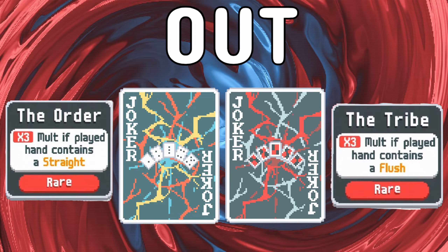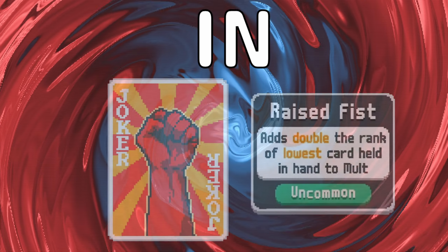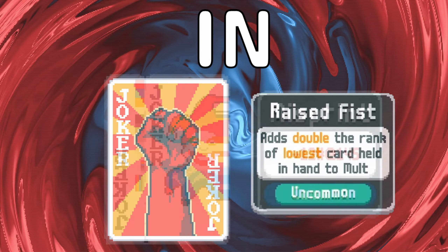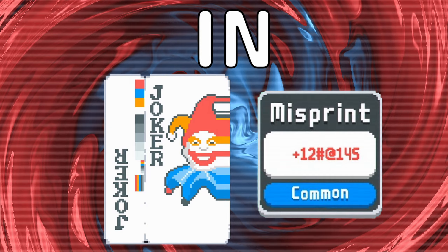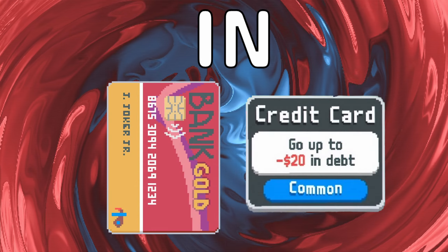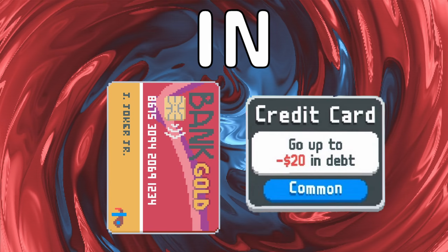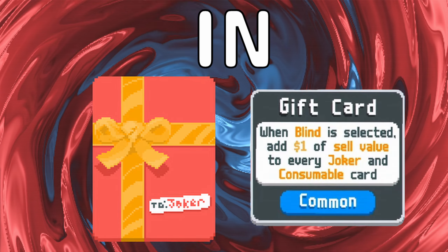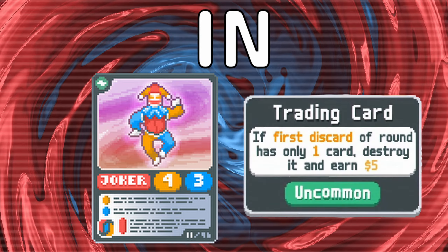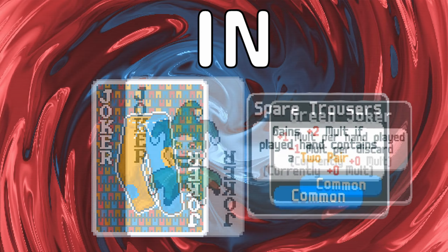Now let's take a look at what has come into this new version of the demo. Starting with stuff that we've seen before, we have Raised Fist, we also have Misprint. Then for some utility we have Superposition and Credit Card. Then after those we get into some new, weird and wonderful stuff with Gift Card, then Trading Card.